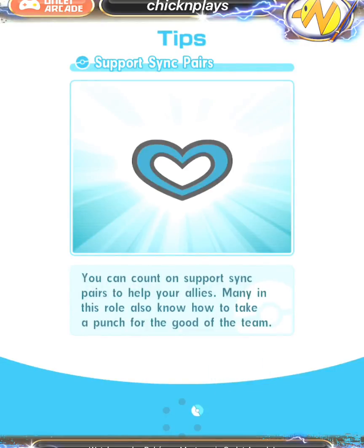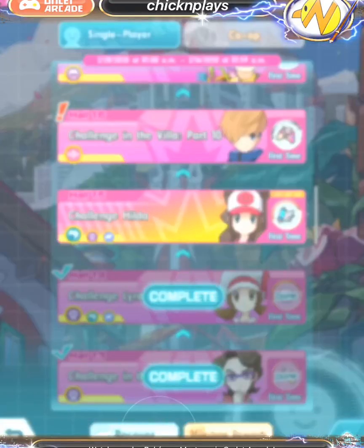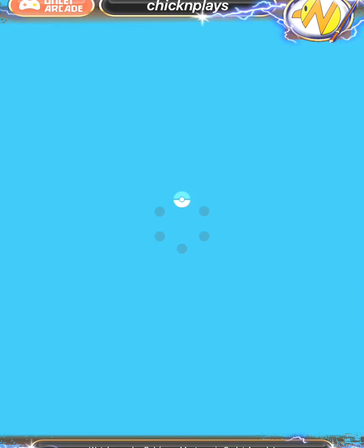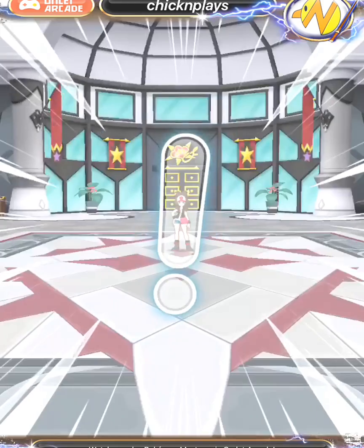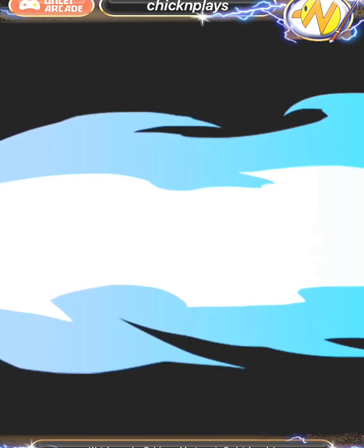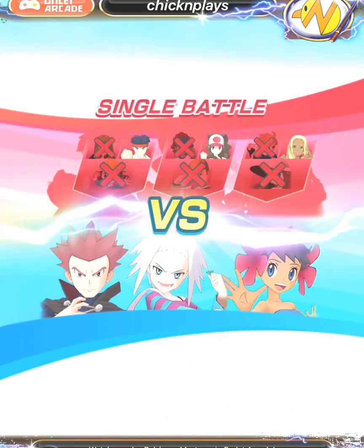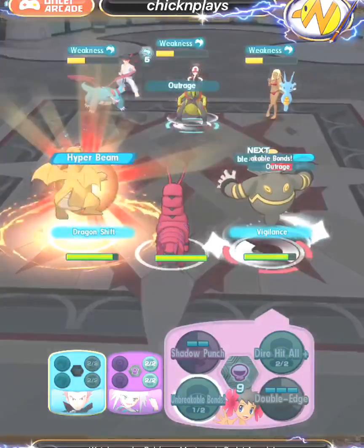At this point I had Scolipede, Lance the Dragon Knight, and Dusknoir. Those three sync pairs were used in the next round to take down Hilda's team. This was going from Hall 11 to Hall 15, and Lance was definitely kept for late game in the back.